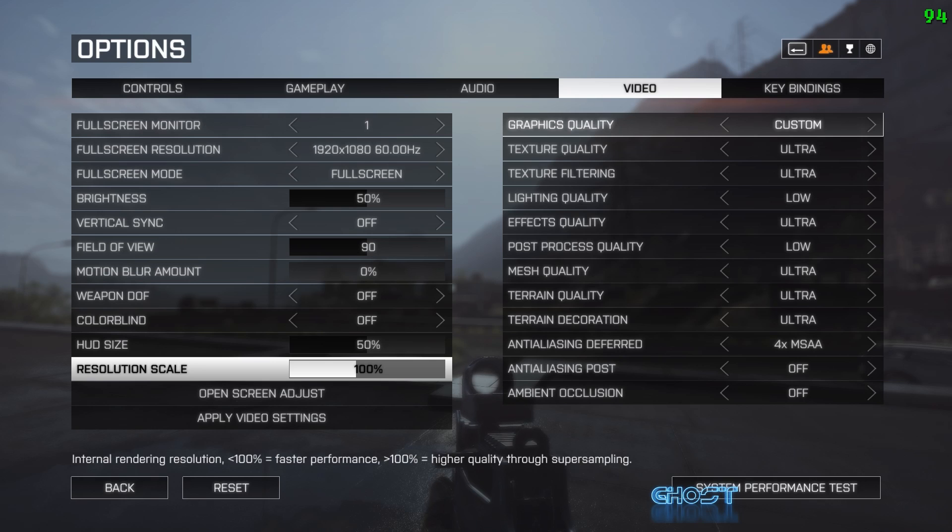Moving to the graphical options: texture quality and texture filtering — lowering these will increase frames per second. Keep in mind which settings are always constant versus ones that vary. Lighting, for example, varies depending on the number of players, explosions, and vehicles on fire — the more players, the more of a drag it is. I actually leave lighting on low; it mainly affects shadows, which look a bit more pixelated on low but smoother on high or ultra. For me it doesn't improve the overall look much and gives a nice FPS boost.